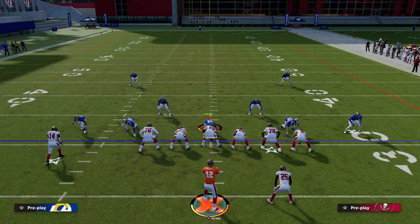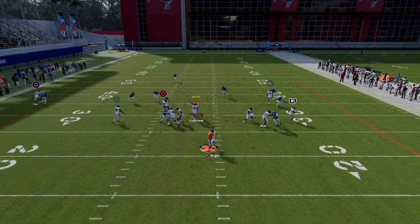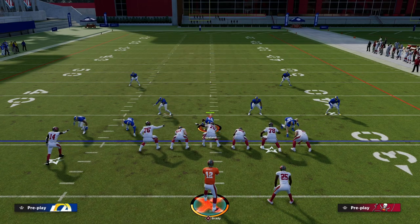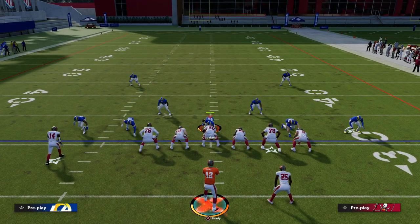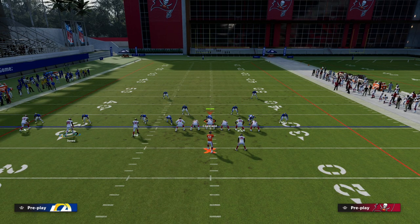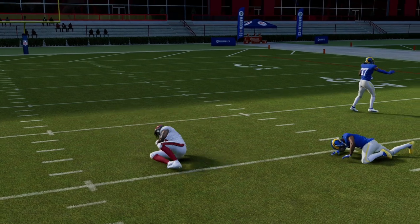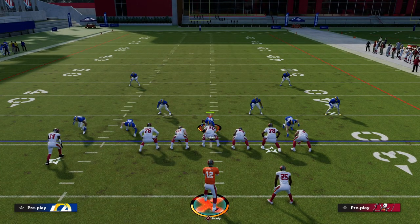Another thing this play can do is attack with the post route. As you can see right there on the break to the inside — it doesn't always beat man, but it can. One thing that might be a little controversial: if the outside receiver is on the post, I actually recommend in Madden 23 not smart routing it. I've noticed it gets better separation against man when you don't smart route it. Pass lead inside and it's the most consistent post on the outside I've found, aside from PA slot corner with the post to the middle receiver. It's a great way to attack man-to-man when they don't have a middle third.